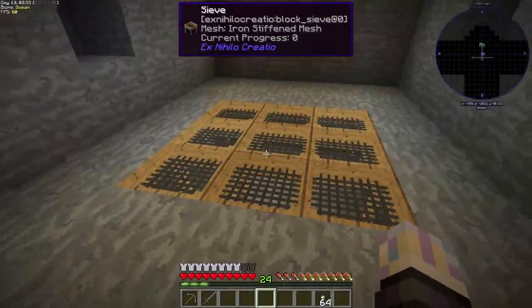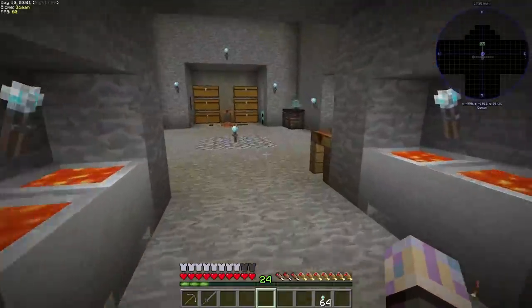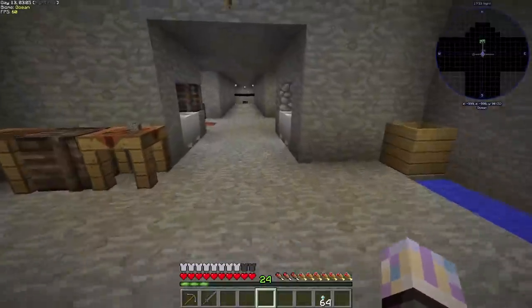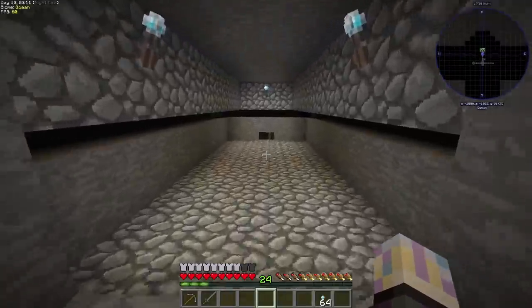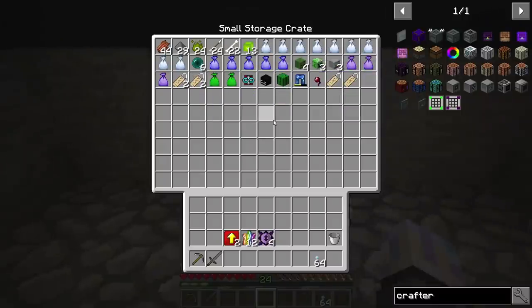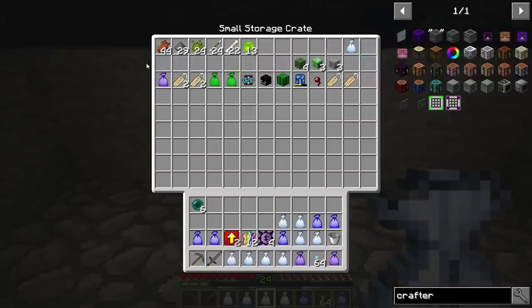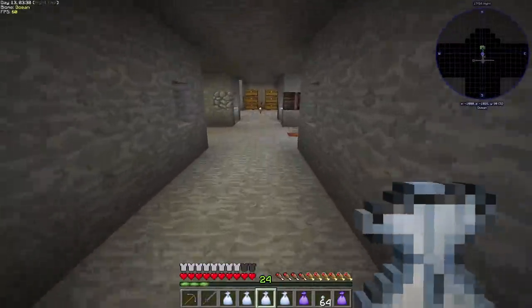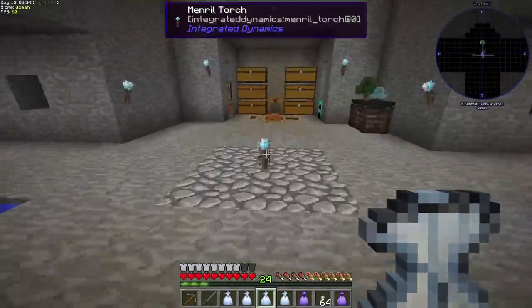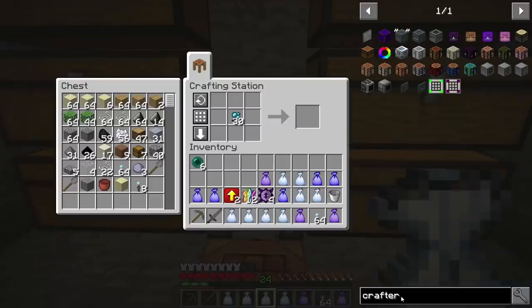My plan for today is to automate dust, so that's what I'm going for. Also, the mob farm isn't working very well — I've been killing mobs down here trying to finish that mob quest, but I still need more rotten flesh. It's not producing well, so we're going to be doing another mob farm before too long. Since we got these loot bags, let's grab some redstone and iron really quick.